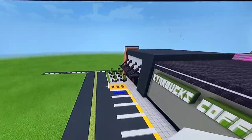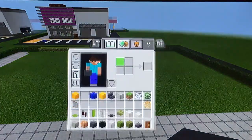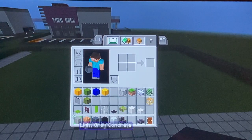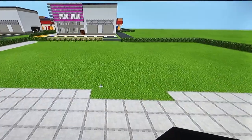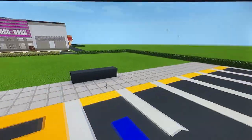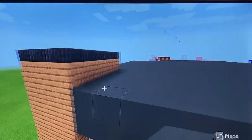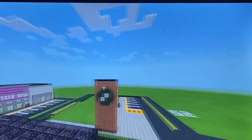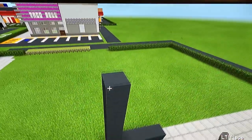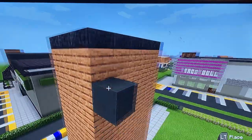Replace your green materials with polished blackstone stairs and glass. Grab gray concrete. Where we have the gap of five at the parking lot, put a row of gray concrete. Extend it up until it is one block below the top of the tower. Extend the gray concrete to the tower.